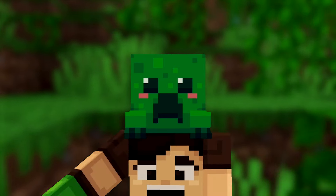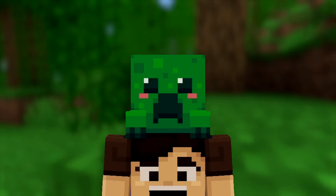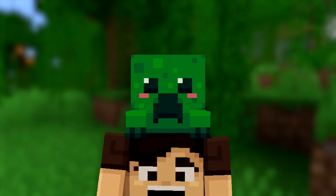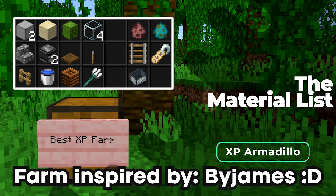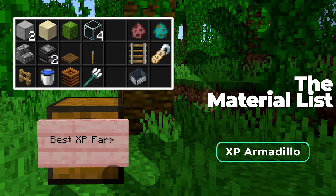The second method is the armadillo silverfish XP farm. With this farm you can get more than 50 levels in just 2 minutes. You'll need the items shown on the left side. On the right side you'll need at least one armadillo — found in savannah biomes, use spider eyes to get them to follow you — plus a couple rails and minecarts. You'll also need a single zombie, either one that can hold items so it won't despawn, or you'll need a name tag.